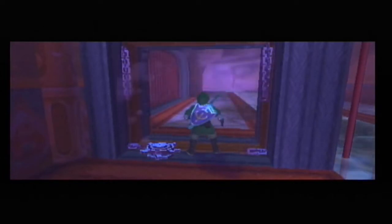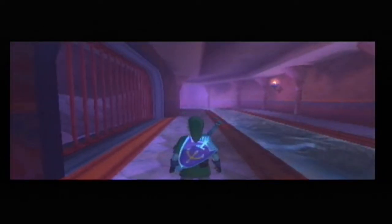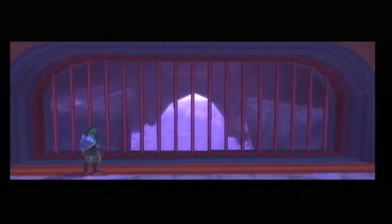Now we'll go through here and get a deeper look into what I call Hyrule Hell. As you can see, it's dark and mysterious. And at the bottom of this opening, among a pile of bones — the boss key chest.